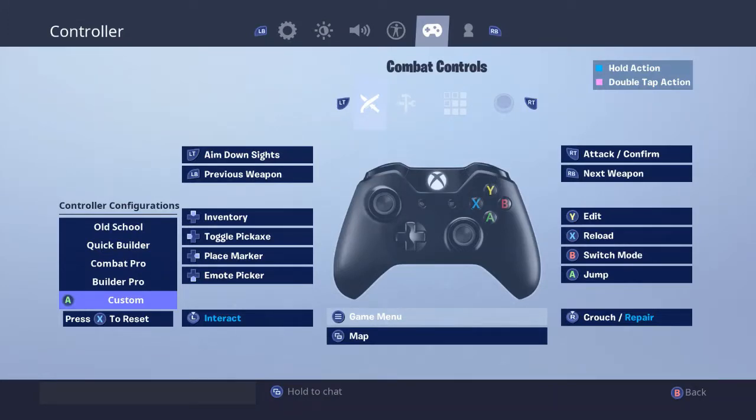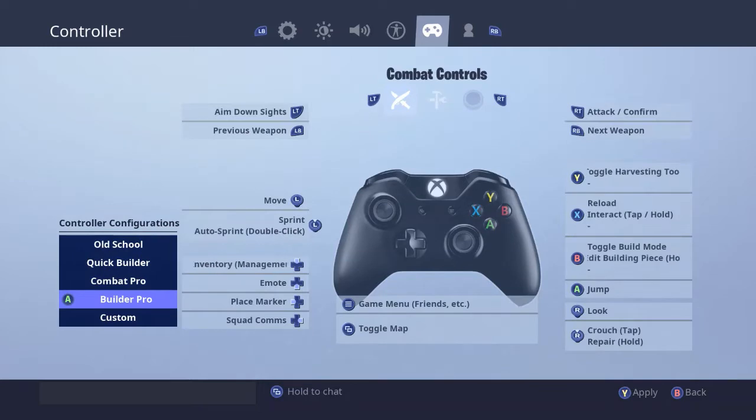You guys should know that I play with an Xbox Elite controller — I just got it about a week ago. For my custom settings, this is for original controller, and pretty much how you can get your best gameplay in my opinion. When you're going custom, you want to pick the Build-A-Pro setup.